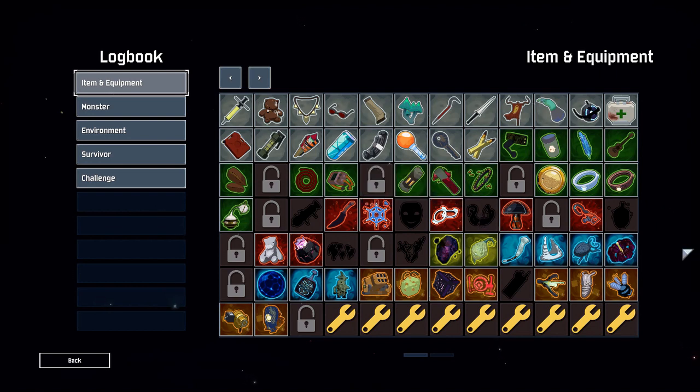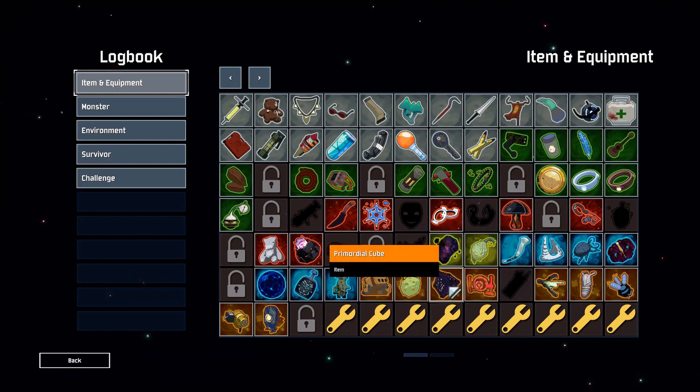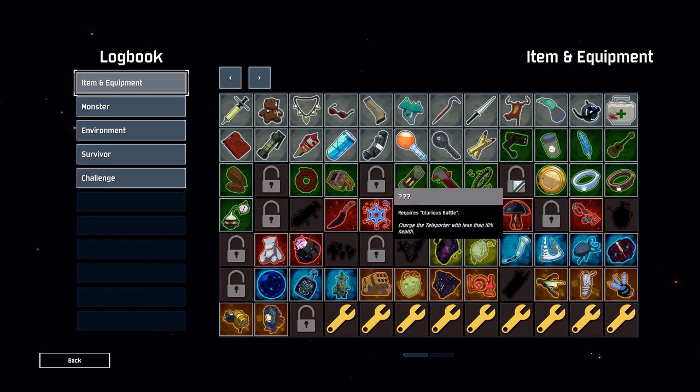For survivability early on, you have a lot of issues because you have a pretty bad health pool and you're always in the fight. Things like an Infusion early on really help towards the later stages. An early Foreign Fruit can keep you alive in bad moments. If you can get a Fuel Cell even better — get two heals early on. Then later as you progress further, switch those out for more damage items like the Preon Accumulator or get a Primordial Cube to draw everyone in so you can go ham in the middle of them.